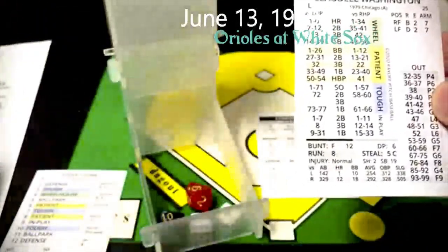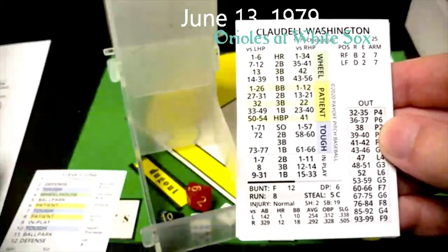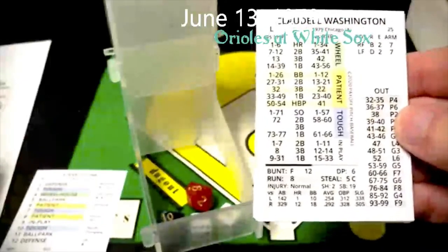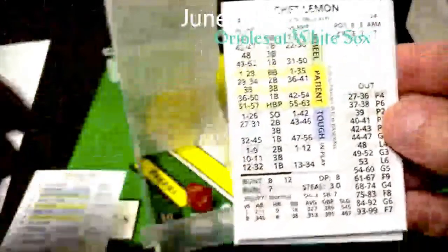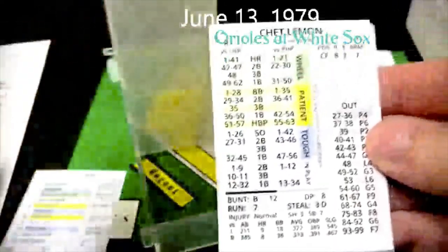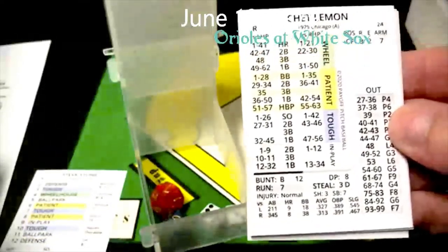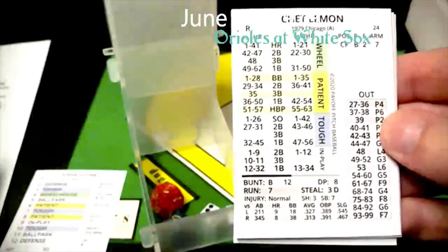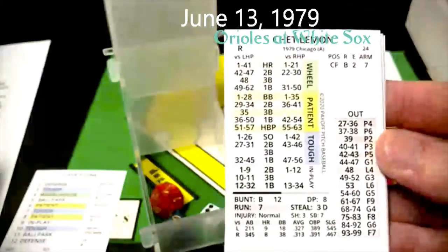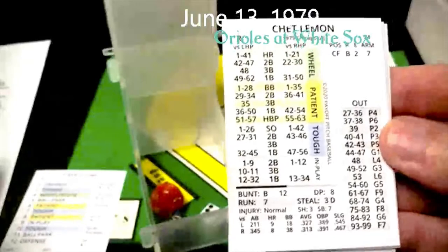Washington gets a 7 and a 16 — a 7 on Steve Stone is a tough, and 16 is going to be a strikeout. Stone with the K — that's two down. Chet Lemon is up. Lemon gets a 9 and a 47 — a 9 on Steve Stone is in play, and a 47 against a righty is going to be an out, it is a G1. Lemon goes one to three and the White Sox are out of the first.